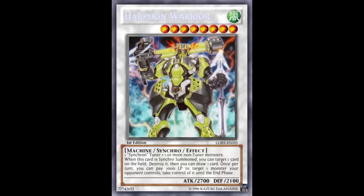Pop and draw — wow, that's a great first effect. But he's not done! Once per turn, you can pay 1000 Life Points to target one monster your opponent controls and take control of it until the End Phase. That's busted — that can lead to some serious OTKs. It doesn't say put it in defense mode or that you can't attack with it — no, no. Pay 1000, take your opponent's monster, and slap them in the face with it.